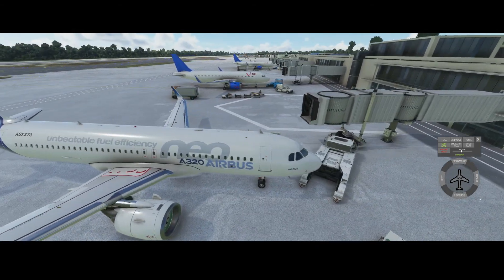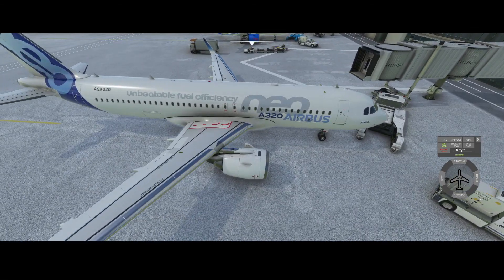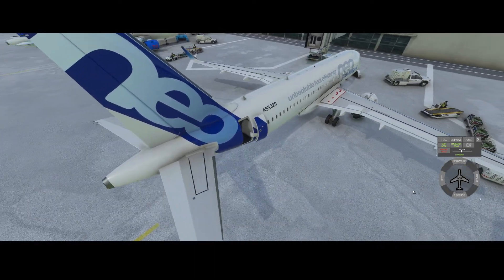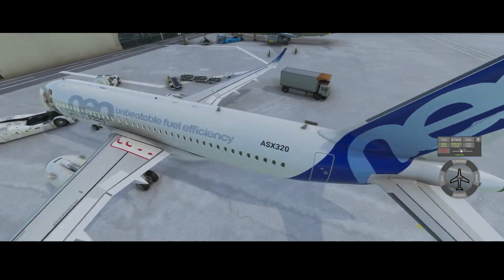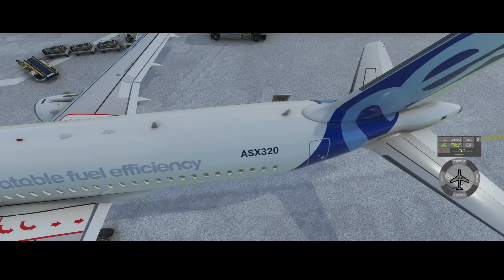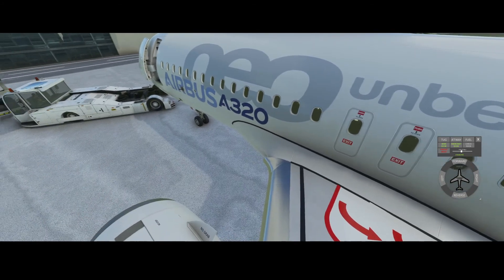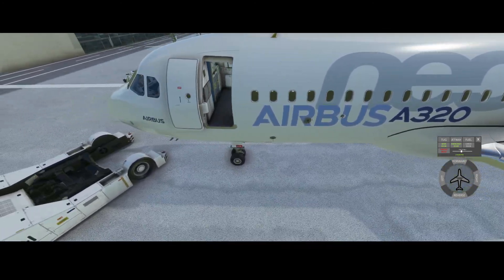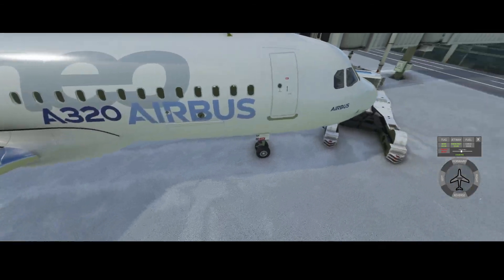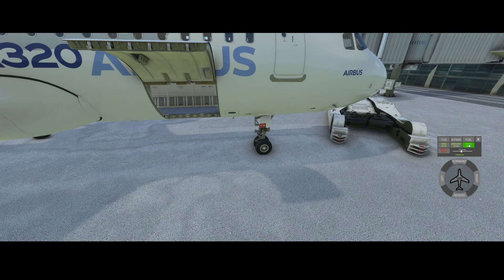The other button you might expect to open more doors is the emergency door, but currently it only opens the door at the right back. I'm not sure if that's expected, because on an A320 you'd also expect the emergency doors here — the ones passengers can open. And then there's the cargo door, a little further down on this side, which can be opened and closed using the last button.